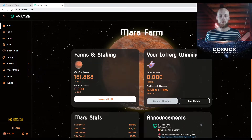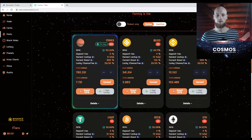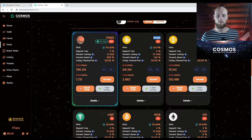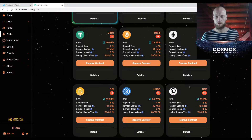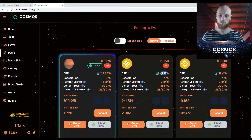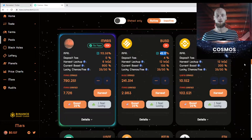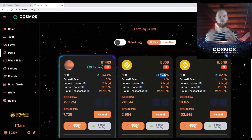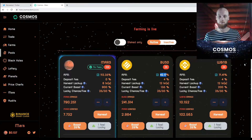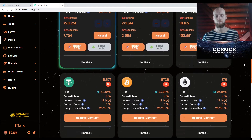The least risky way to participate and get your farming on is to go to the pools and farm something like BUSD. Farming a stablecoin is going to be the least risky. You could put some BUSD, USDT, DAI, or USDC into a pool and you can get 42% APR. Since this is the least risky option, that's going to be your lowest APR, your lowest returns. There's always a risk and reward factor - the more risk you take, the more potential rewards you're going to get, but also the more potential that you'll lose.